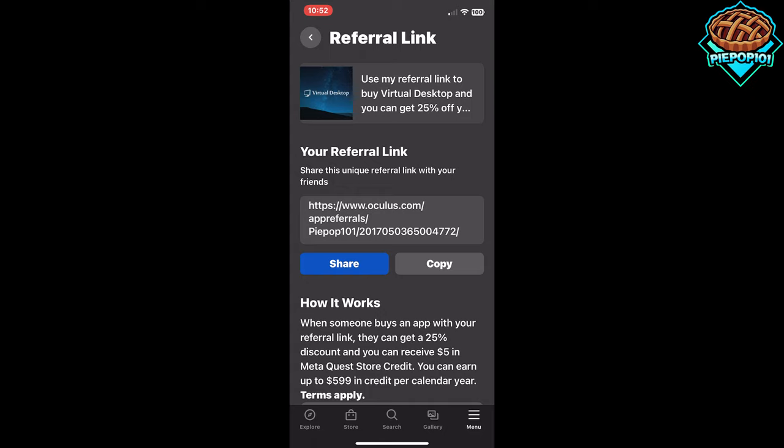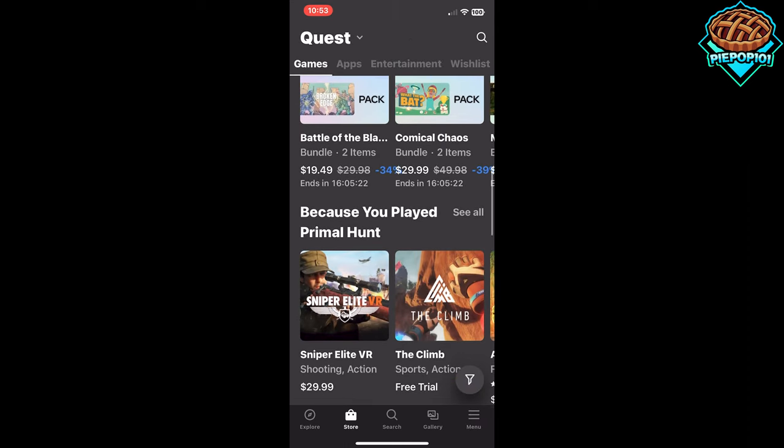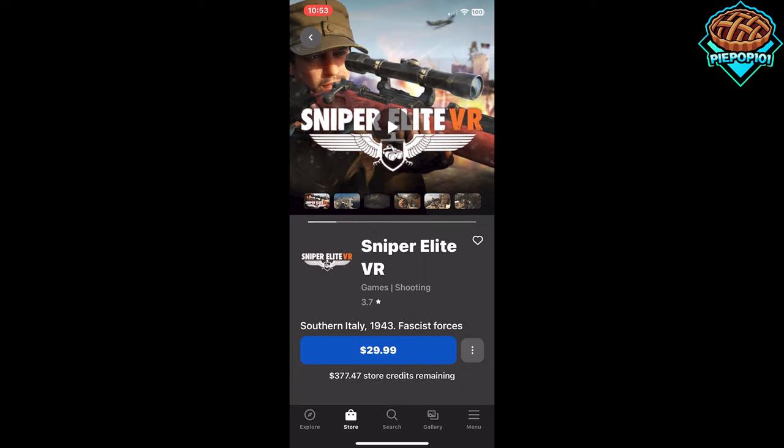Or post it in this video. I'm using this video as a hub for anybody that wants to post all of their Oculus referral links so anybody can buy it — do that in the comment section below. And once they buy a game with a unique referral link, it'll look something like this. So those are the two ways in order to get free MetaQuest store credit so you can buy basically any game that you want. Now I currently have $377.47 in store credit.